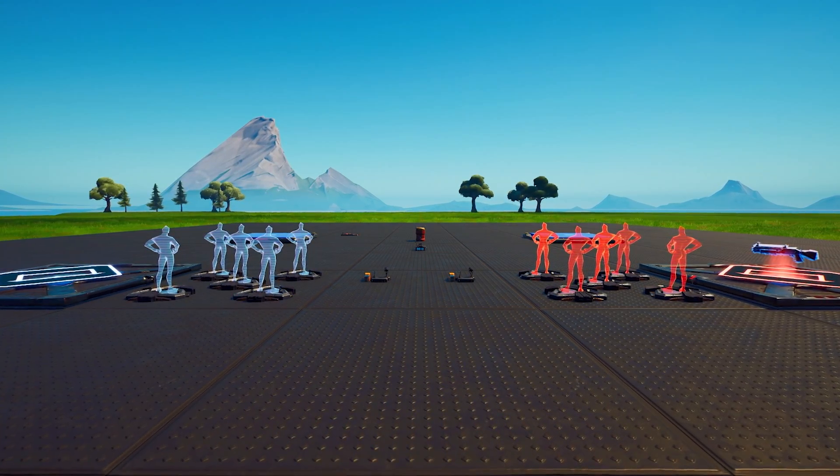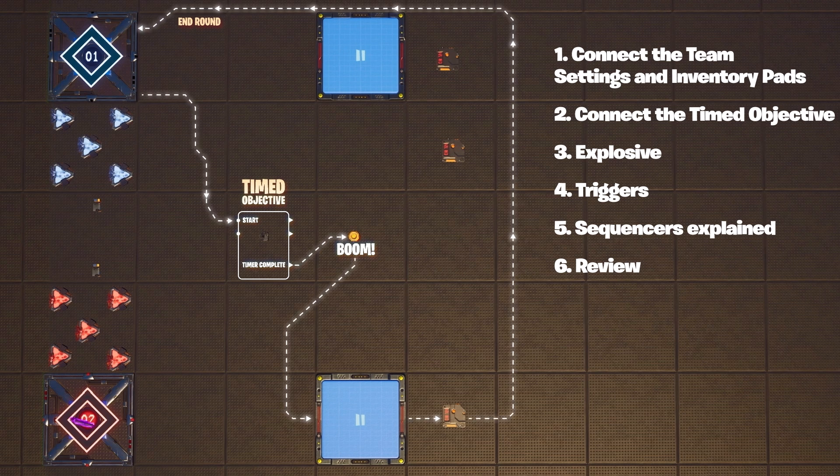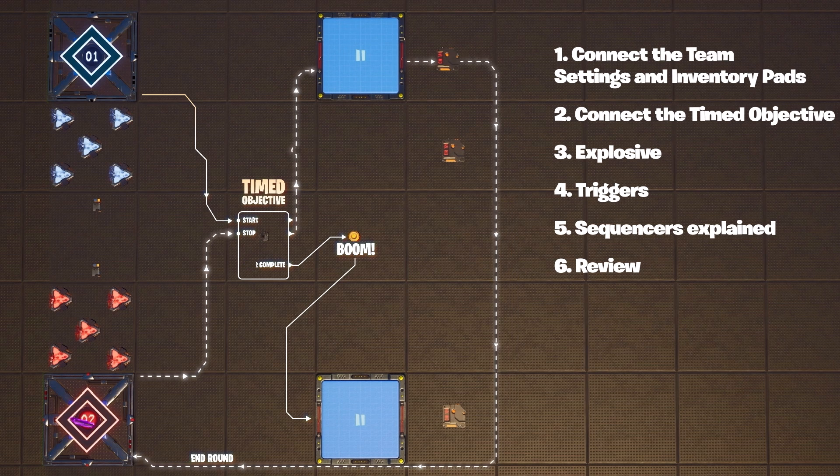Here's what you've made. If team one completes the mission, the timed objective sends a signal to the bomb and the bomb explodes. The explosion signals the sequencer, the sequencer hits the trigger, and the trigger sends a signal to the team settings and inventory pad to end the round. If team two stops the timer, the transmission goes to the other sequencer, which hits the trigger, and team two wins instead.